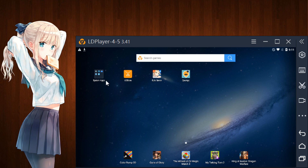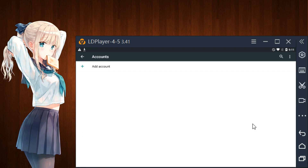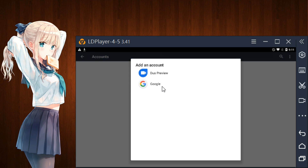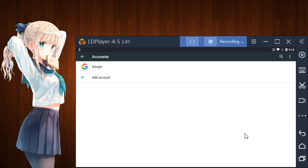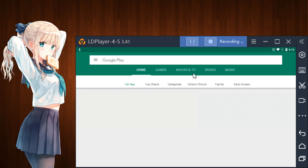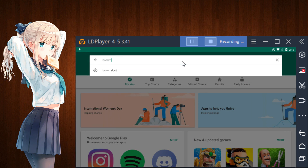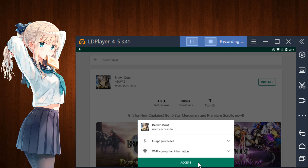Go into Settings, go down to Accounts, and log into your Google Play. I'm going to stop the video here while I log in. All right, you're already here — you have your Google account. Just go to the Google Play Store, download Brown Dust, install, accept.